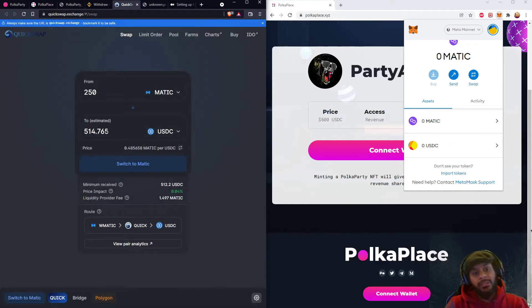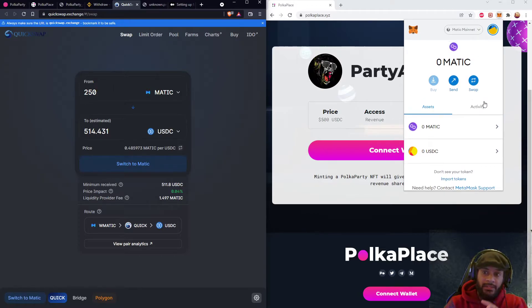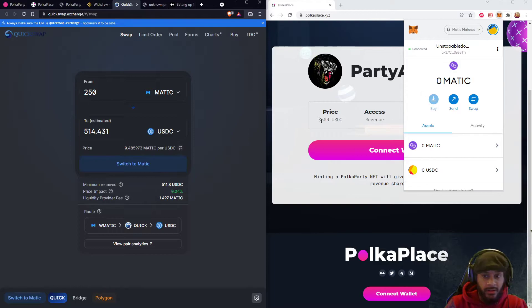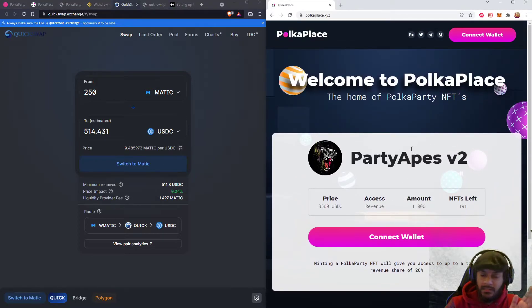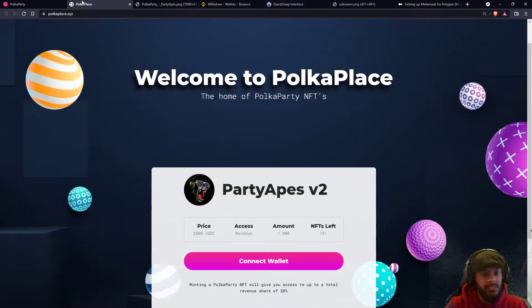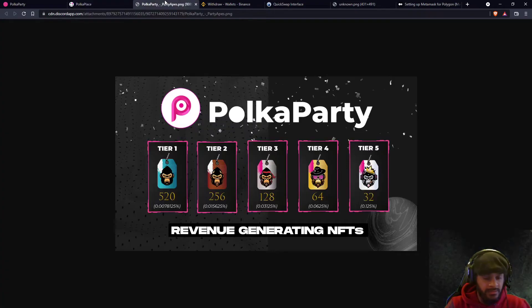Now you will have over $500 in your MetaMask wallet. All you gotta do now is connect your wallet and mint one of the Party Apes. It is that simple — and then enjoy your passive income.